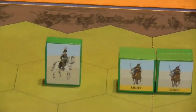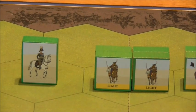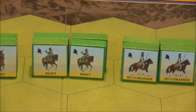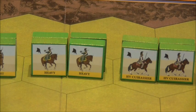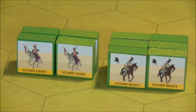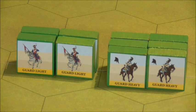Then we have commanders, light cavalry — 3 units of 12 blocks, heavy cavalry — 2 units of 8 blocks, cuirassier heavy cavalry — 2 units of 8 blocks, guard light cavalry — 1 unit of 4 blocks, and guard heavy cavalry — 1 unit of 6 blocks. And that 6-block guard heavy cavalry unit is one powerful force if used correctly — it has real hitting power.